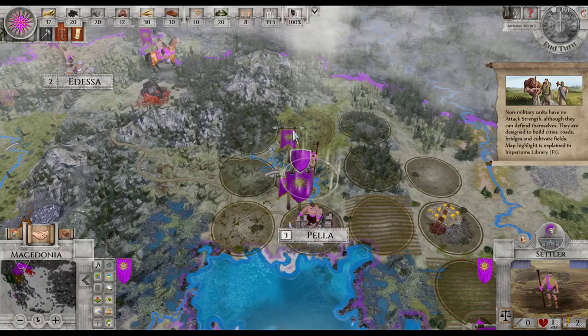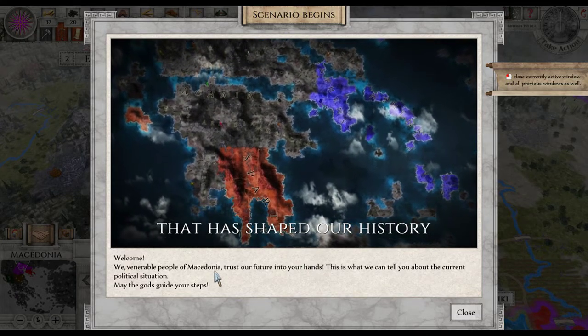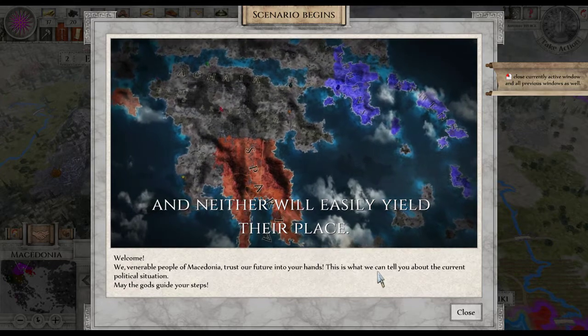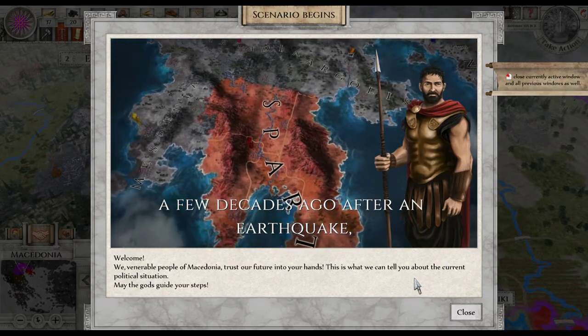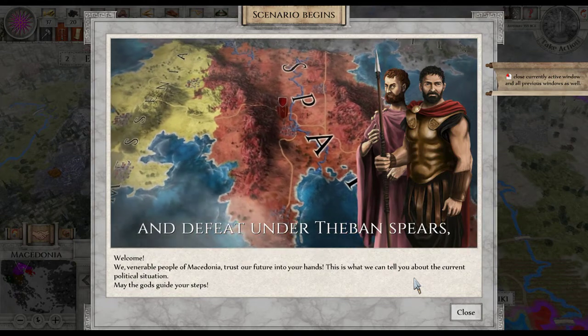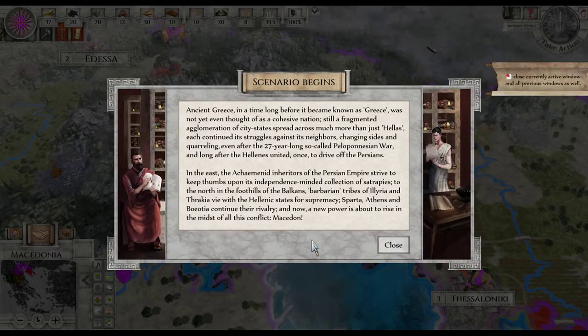All right, so what are we doing here? Welcome — the people of Macedonia trust our future into your hands. This is what we're concerned about: the current political situation. May the gods guide your steps. Ancient Greece is a long time before it became known as Greece — it's not even one nation. Remember you can always pause the video and read all this. Sparta, right.